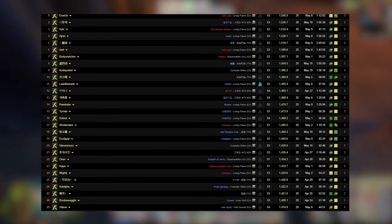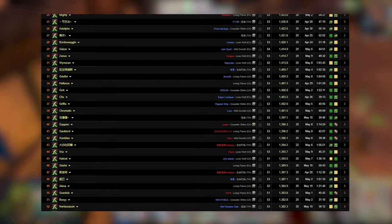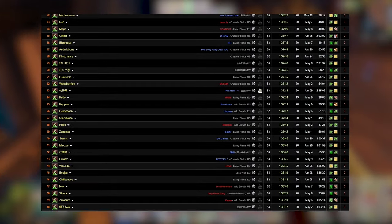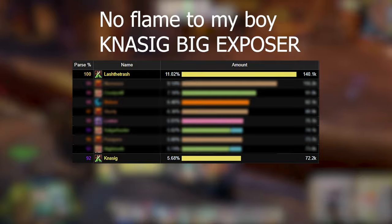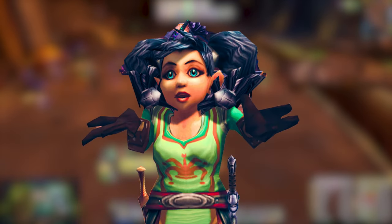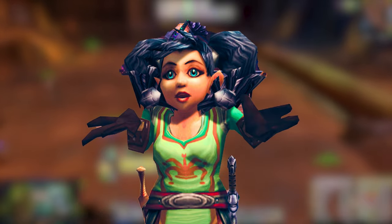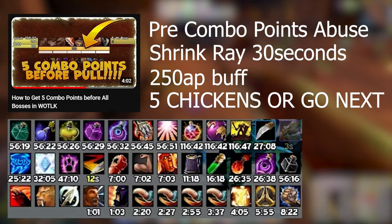Have you found yourself spending countless hours in Warcraft Logs scrolling through the top tier Rogues to see what they're doing different, and why don't you get an answer? And then you compare yourself to the top Rogue in your guild and you see a demolishing gap of DPS? Maybe it's because you're bad — but no, that's not the answer. It's because you don't know the extent of degeneracy that the top Rogues go to to be on top of the meters and the list in Warcraft Logs.